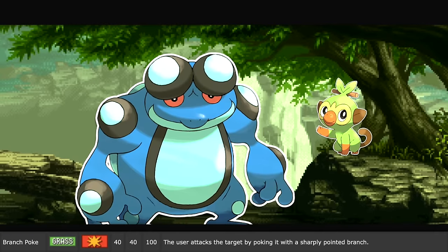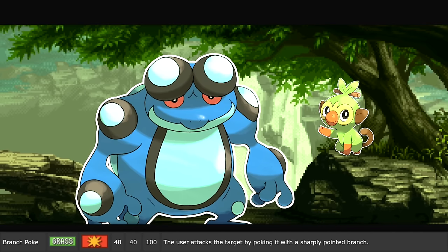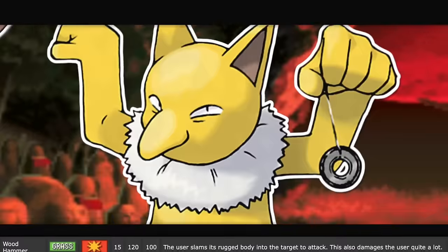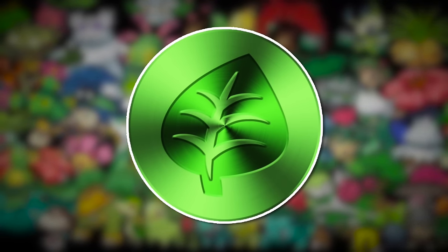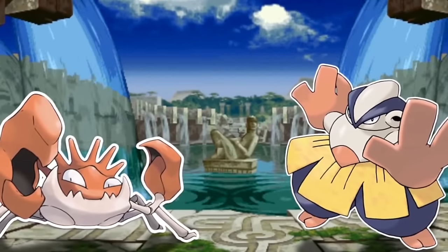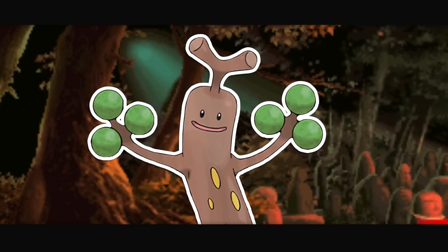Speaking of tree branches, here's Branch Poke — the user attacks the target by poking it with a sharply pointed branch. You can't get much more straightforward than that. Sharp stick goes poke! And then Wood Hammer would be the upgraded form — the user slams its rugged body into the target, though this also damages the user quite a lot. Does wood count as grass? Grass-type really means plant-type, and wood is what makes a tree a tree, and trees are plants — so it's like a crab hammer, but with wood. Wooden mallets and clubs hurt, but wood is not nearly as strong as rock and metal, so it hurts itself while ramming into the opponent.